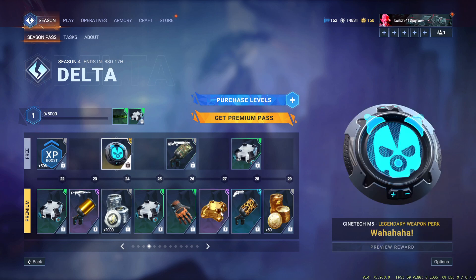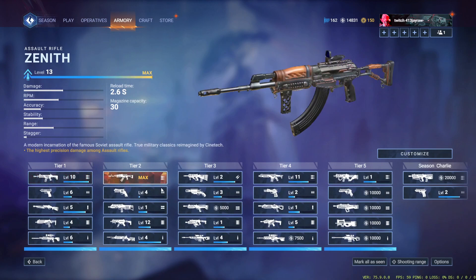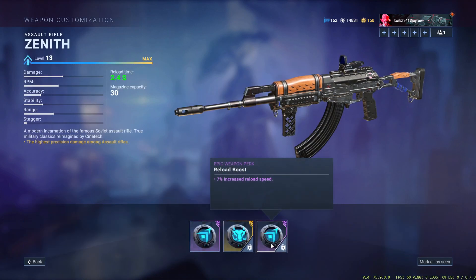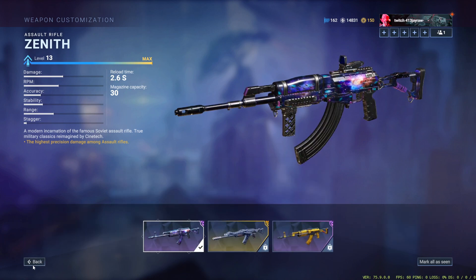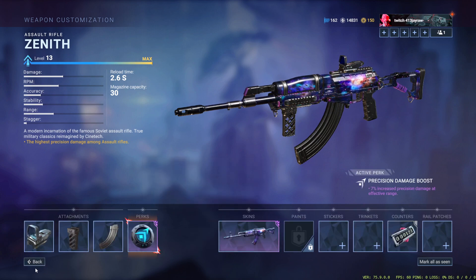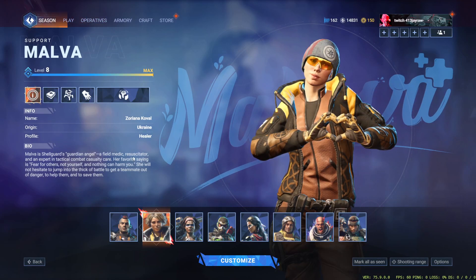The weapon perk is the Wah Ha Ha — it's also energetic. For those that don't know, in this new season, weapon perks have changed. If you go to your armory, you can now use any perk from any blueprint while still having your blueprint on. So you could pick any perk from any blueprint and apply it. I find this super amazing, I love it. Anyway, back to the battle pass.